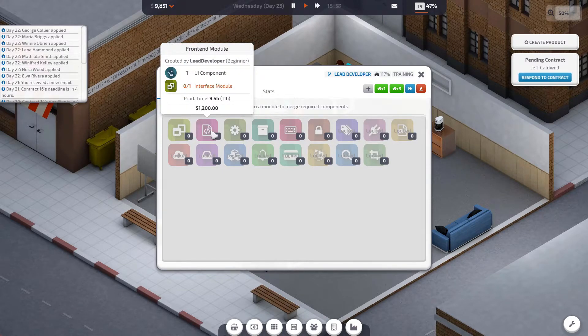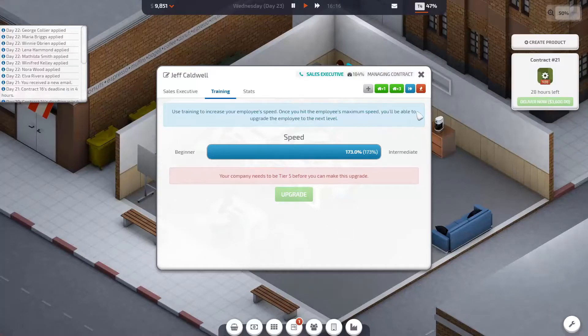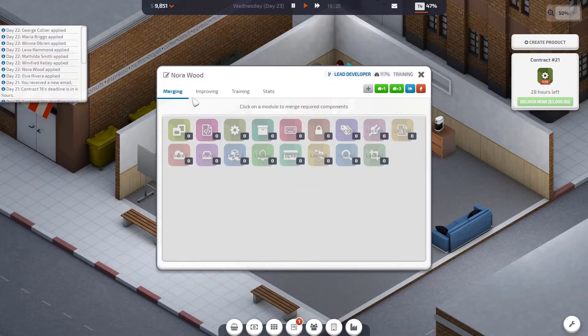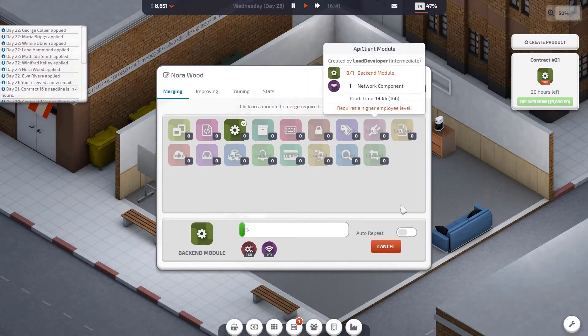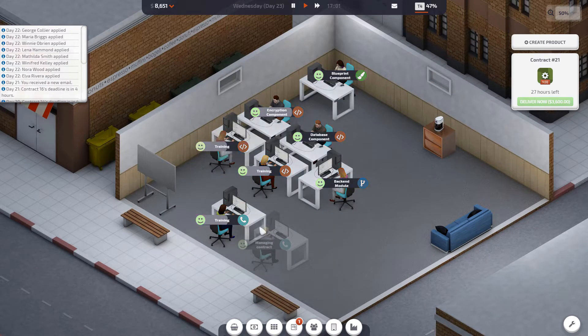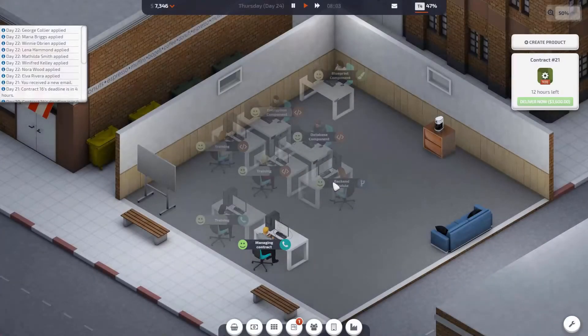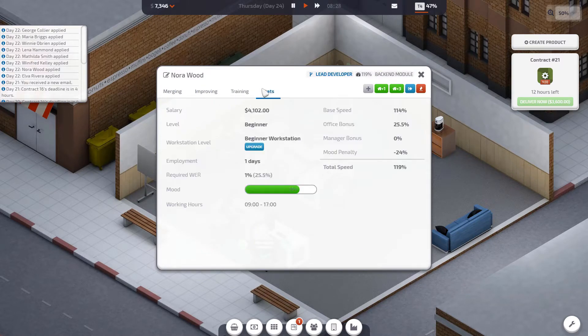Just looking at all these requirements to see what we need. The second contract needs a backend component and a network component — I don't know how fast they'll be able to get it done. This is when we're going to need more developers being quicker at things. I think we need about six developers to help the lead developers out.